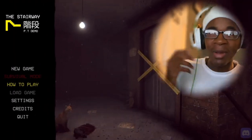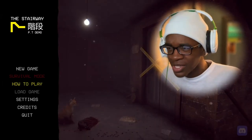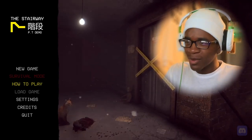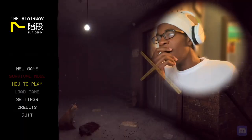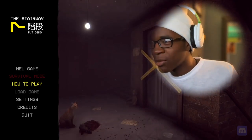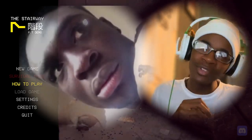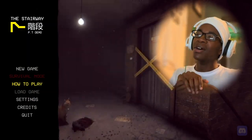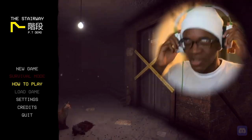This is YouTube, it's EasyPris, welcome back to another video. Today we're gonna be playing the Stairway PT demo. As you can see from the menu screen, there's a cat and blood on the floor — a bug crawling over it. Actually, I think that's a mouse or something. The game says 'how to play' but you know who I am, I know what I'm doing. Let's get straight into this game, let's go.